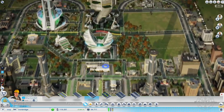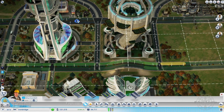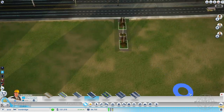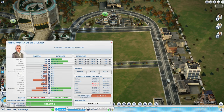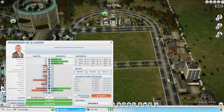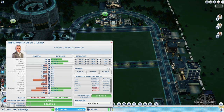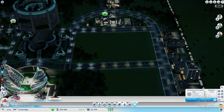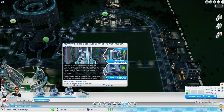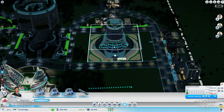Tenemos el dinero que estamos trayendo de los casinos también, como sabéis del capítulo anterior. Para hacer este diseño, pedir dos bonos serían 200.000 y tendríamos suficiente dinero para poner la megatorre. Es factible pedir los bonos, vamos a pedirlos. Se nos reduce de nuevo el dinero por hora, pero ahí tendríamos dos bonos y tenemos 359.000, lo que nos permite poner una nueva megatorre de élite con nivel de oficinas, tecnología media.